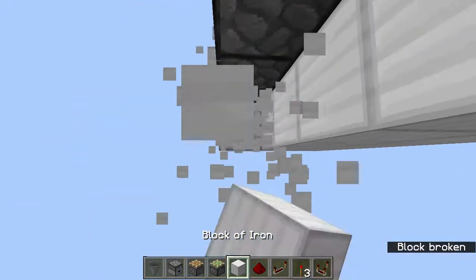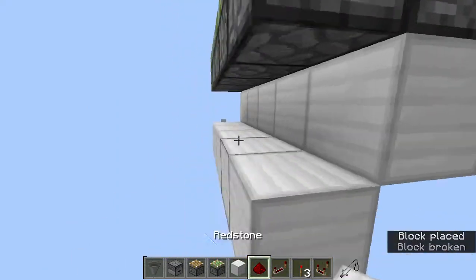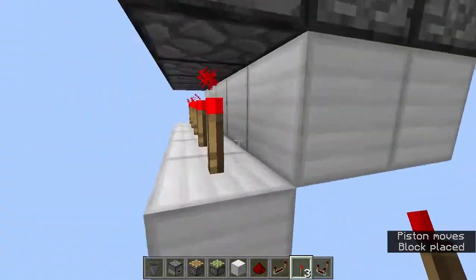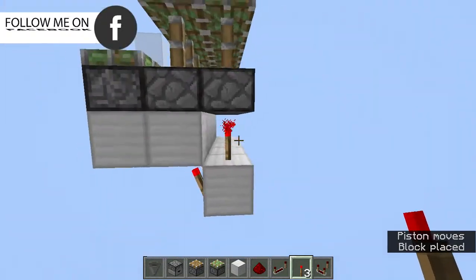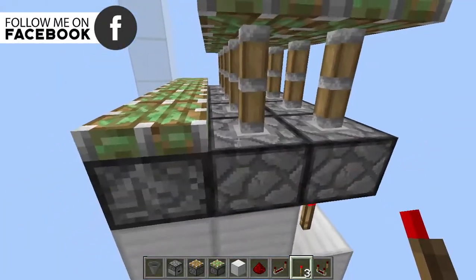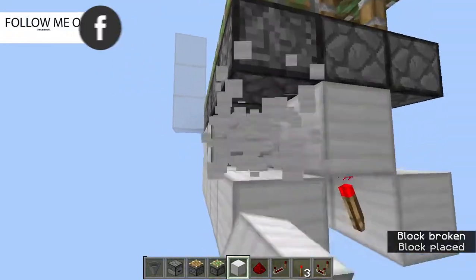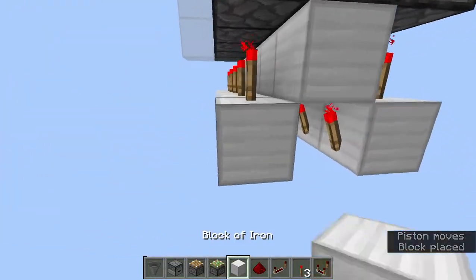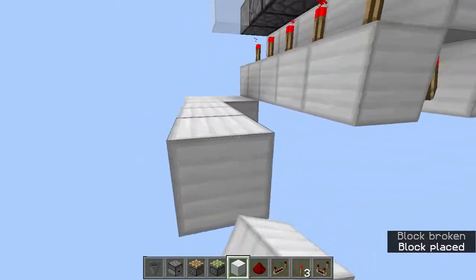Break out all of those blocks, then add blocks just like this and place redstone torches on all of them. Then add redstone torches on the sides just like that, so they will extend these two lines of pistons. Then go over here, place blocks, dig all of these out, and add torches on all of those so all of these pistons are now extended. Now connect them up with repeaters.